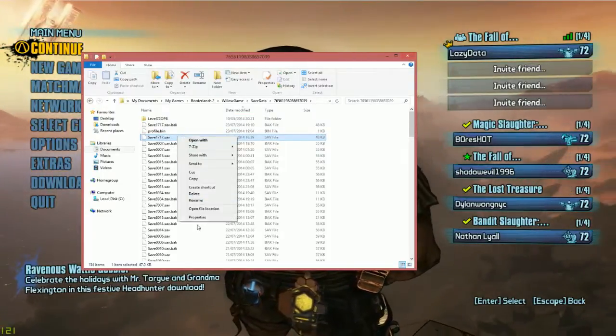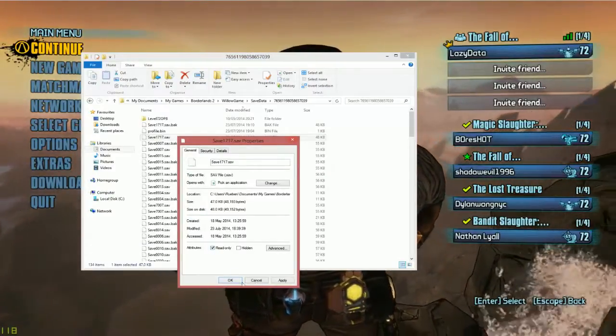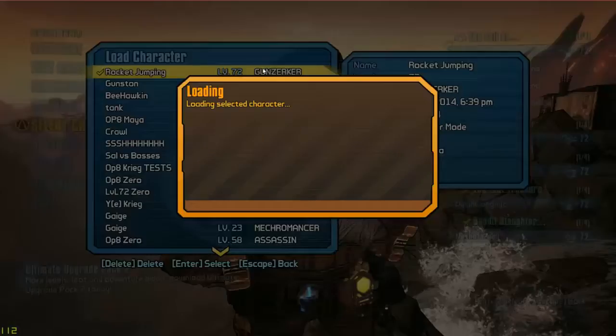Once you've found it, right-click it, go to Properties, and tick Read Only at the bottom. Hit Apply, then OK, and then it's done.